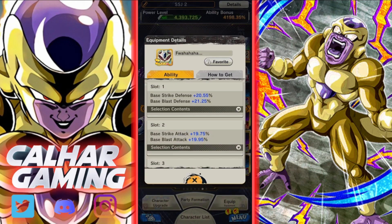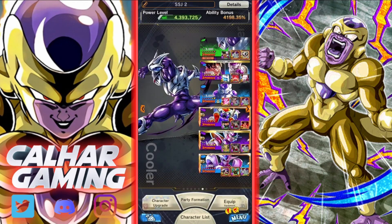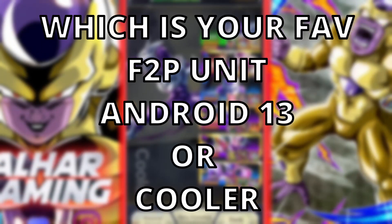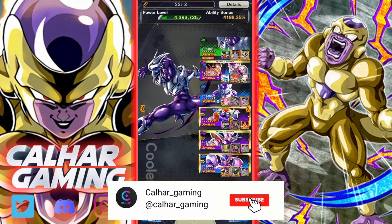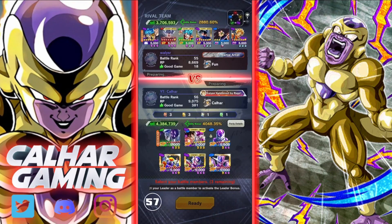We're also using the brand new equipment that came with his event, which gives extra strike attack, blast attack, strike defense, blast defense, extra health, and special move damage — so it should make him look pretty good. Let me know down below which is your favorite of the two free-to-play units, Android 13 or Cooler. If you haven't already, make sure to hit that like and subscribe, and without further ado let's jump into ranked PvP.